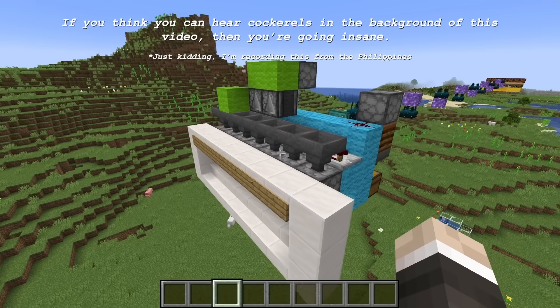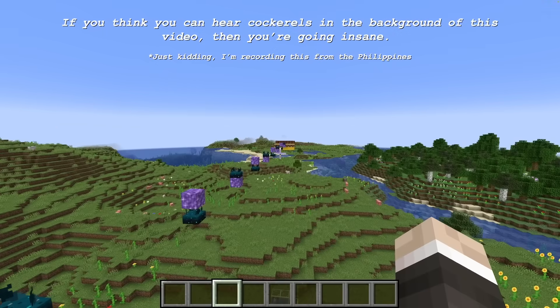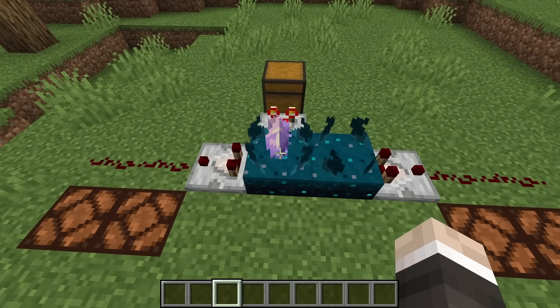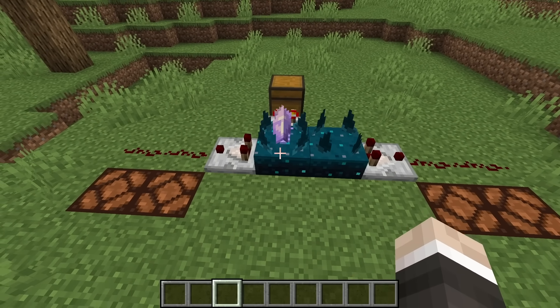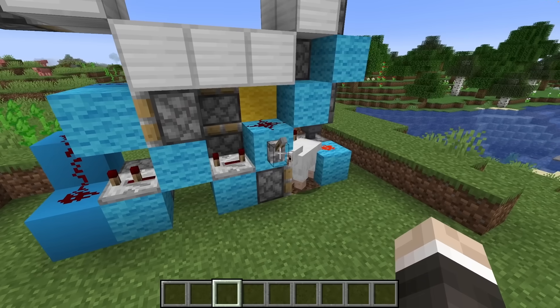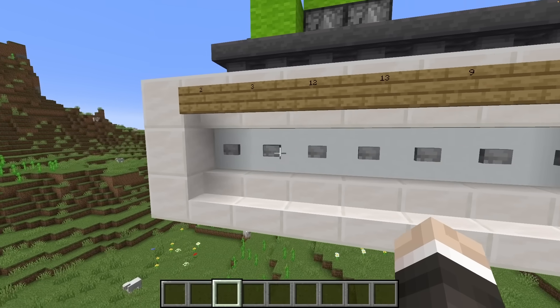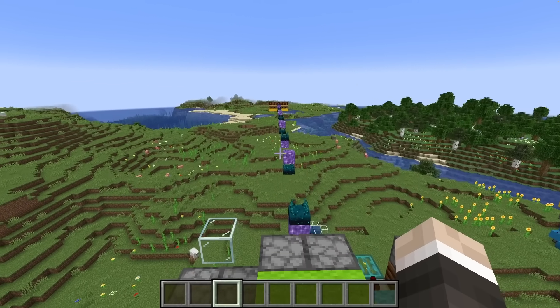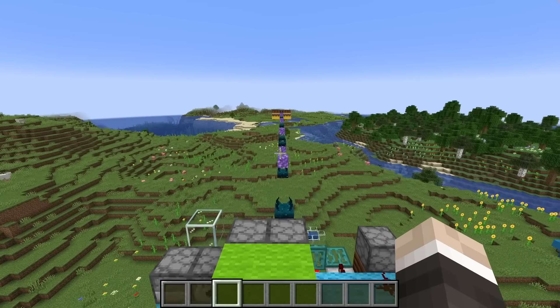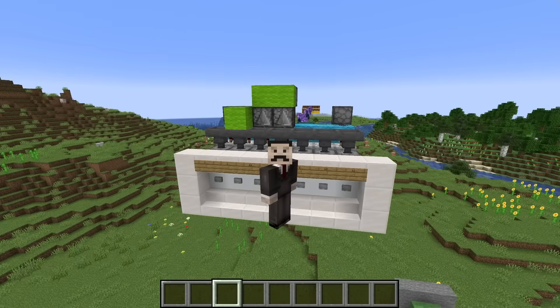The latest Minecraft snapshot is awesome. I've already done a little bit of fiddling around with some of the new features that have been introduced. The most exciting for me being the calibrated sculk sensor, which allows us to choose which sounds the sculk sensor is actually listening out for — which makes it actually usable inside of Minecraft redstone contraptions, and also allows us to do really fancy things like sending multiple different signals through one wireless line.